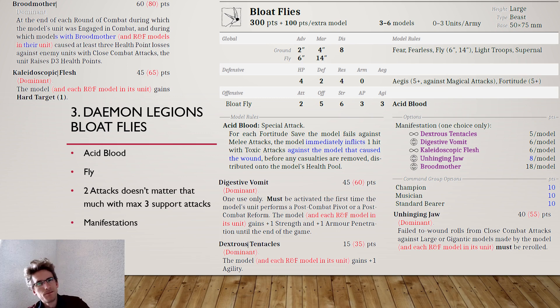Broodmother mostly works with a big, undamaged unit that causes 3 wounds in a combat. I'm on the fence — if it works, it works really well; if not, you get no revenue from it. I'd prefer Dexterous Tentacles since it's cheaper and can change matchups in your favor. That's my number 3 pick.